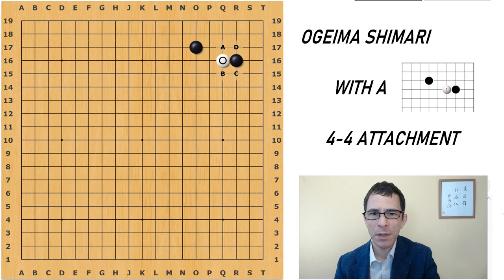To start with, Black has four choices. In this diagram, which I'm limiting to the upper right corner, I'm going to talk about Black A mostly, and then I'm going to talk about all four choices in a full board position.